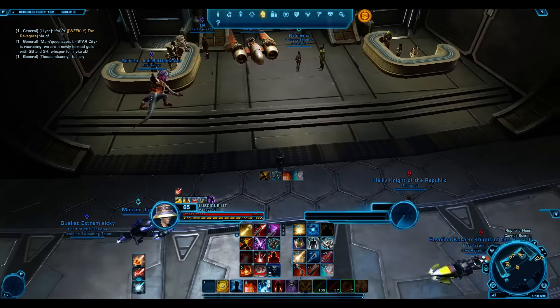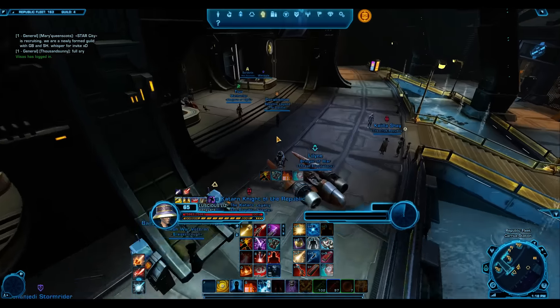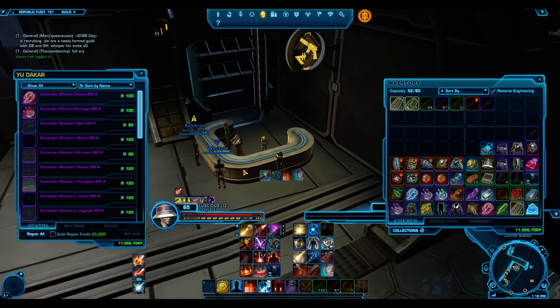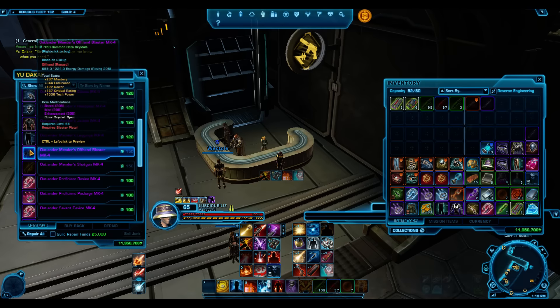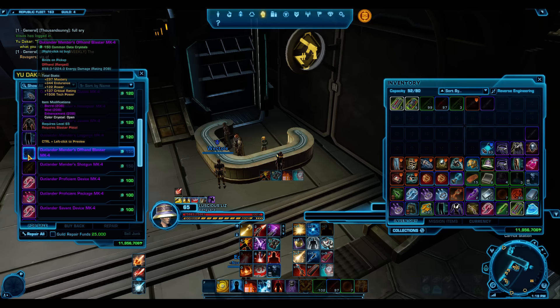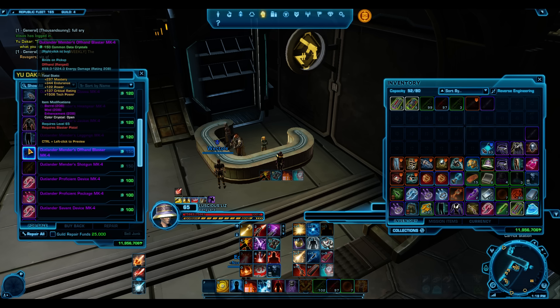It makes me wonder why they just don't put a 208 main hand in the game. If you're a Vanguard or a Trooper, go to the Smuggler 208 vendor — the common data crystal vendor — and buy either the shotgun or the pistol. The pistol has crit, so if you're a healer that's not too bad. There's also the Mender's Blaster or Mender's Shotgun if you want the crit.